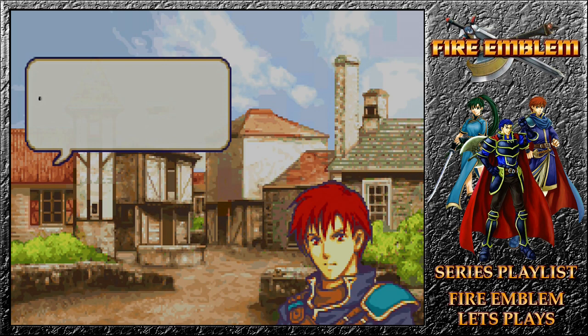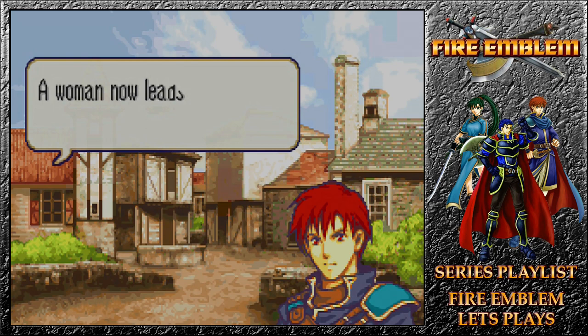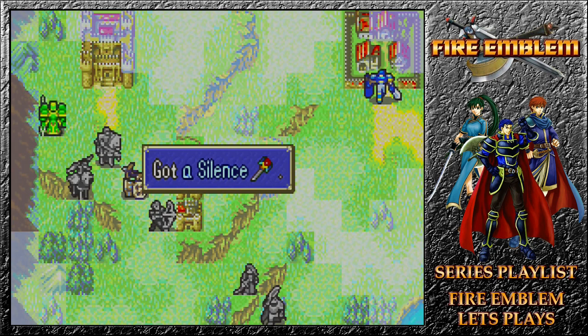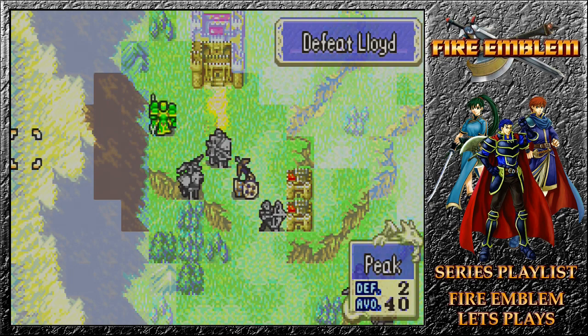Village dialogue: 'Stop right there. No need for alarm. For reasons of my own, I wear the garb of the Black Fang, but I'm a loyal citizen of Lycia and I am not your enemy. A woman now leads the Black Fang around by the nose. When at last you confront her, use this staff. This woman is the ringleader you seek — her name is Sonia. Do not forget: Sonia.' We gain ourselves a Silent Staff. With still more to do and more enemies somewhere on the map, will we be safe next turn? Tune in next episode to find out on Fire Emblem.